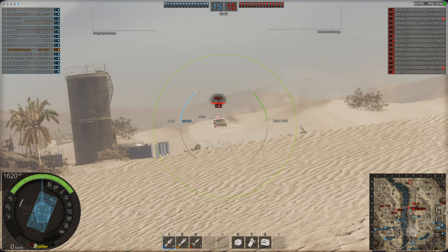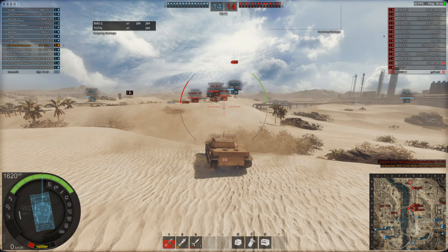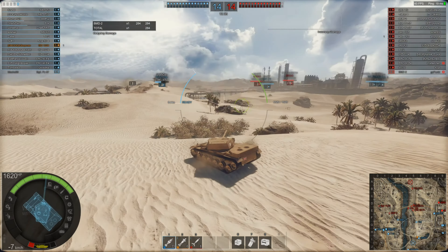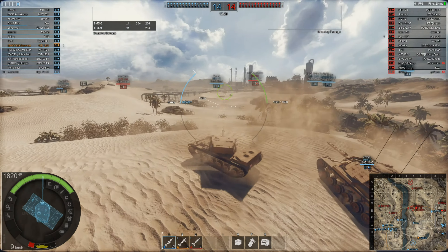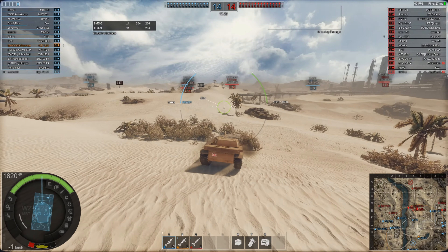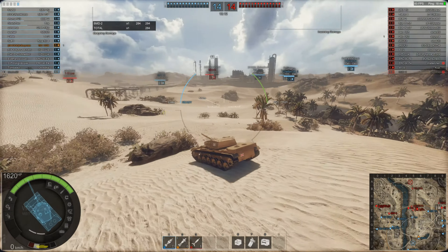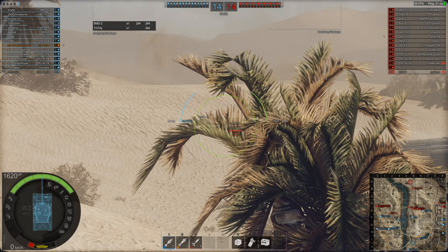We've spotted something. Can I get a shot off? Yes — it's a kill. Repositioning here; there's another tier 5 near me. I'm using the downward slope, and that gun elevation covers my lower plate. Because I've got really good gun elevation, I can still hit stuff coming over these hills. I can pretty much cover the weak spot on my tank and still fire.